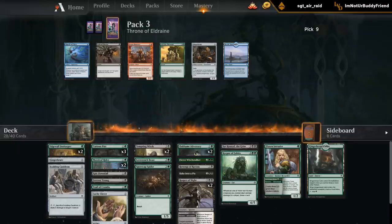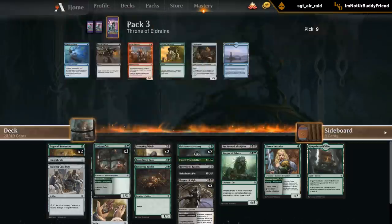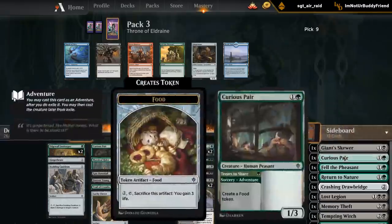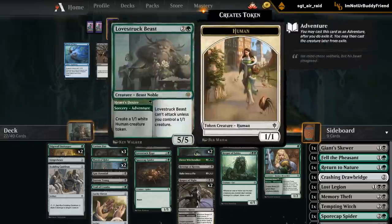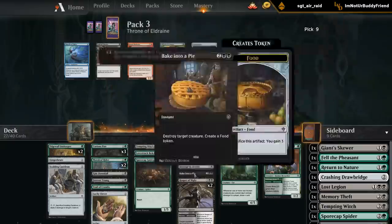Can I make room for another Gingerbread Cabin? We have 27 cards laid out assuming 17 lands - might even be an 18 land deck - so I'll need to make four cuts. Could see shaving a Curious Pair, although it's quite good with the Innkeeper and all the food synergies. Maybe it's better than Tempting Witch now that I think about it, since we don't really care about killing the opponent as much as staying alive and having cheap adventure creatures and blockers. But one Tempting Witch could still be fine - we're a bit heavy on the four-drops.